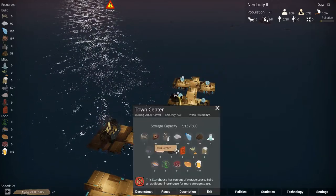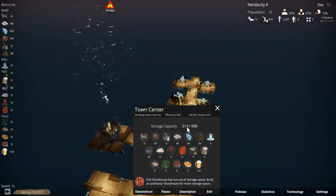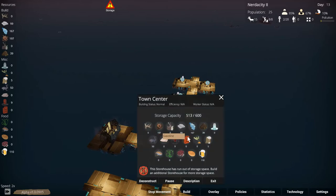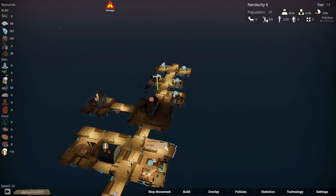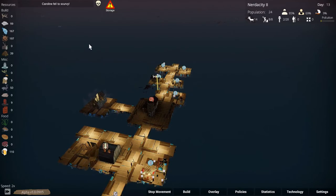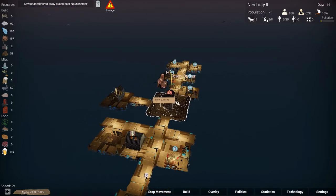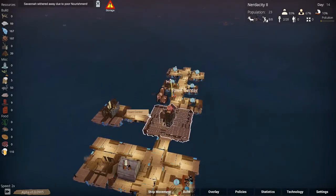We do have storehouse space available — 77 storehouse space available. That is really frustrating. Caroline fell to scurvy. I think we're going to die because of this, I really think we are.